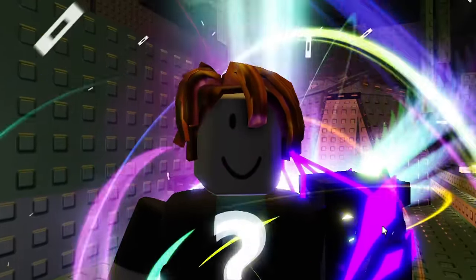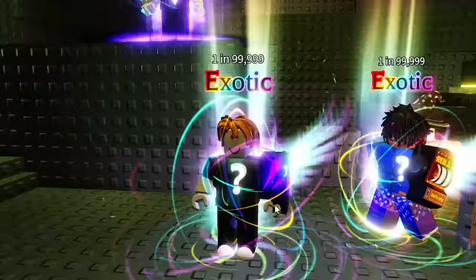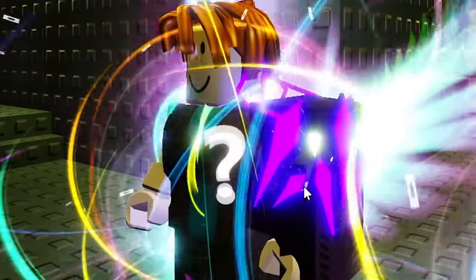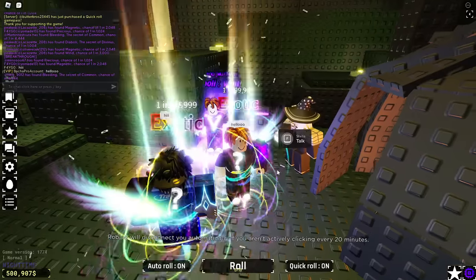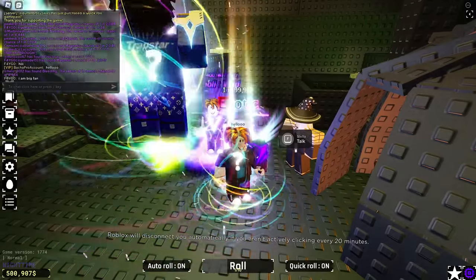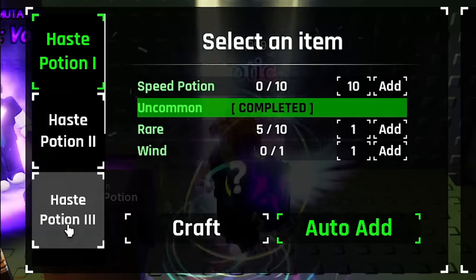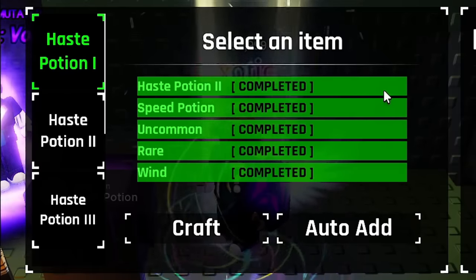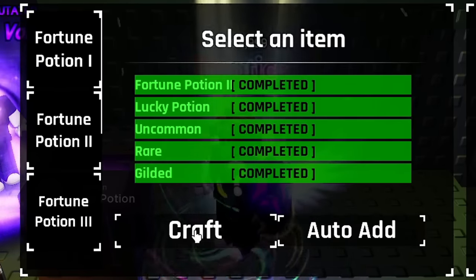You know what's even crazier? We actually pulled that exotic without a glove on — the only glove I have is the Gravitational glove and we didn't even do it on the bonus roll. Oh, do we have a viewer here? We've been spotted on the Bacon account. Let's go back to the Haste 3 potions — that should be complete now. We can craft. And the Fortune 3 potion is also complete so let's craft that too.